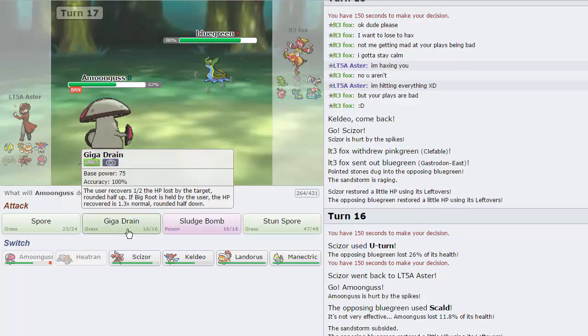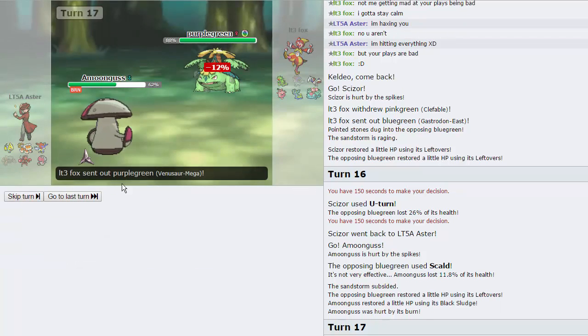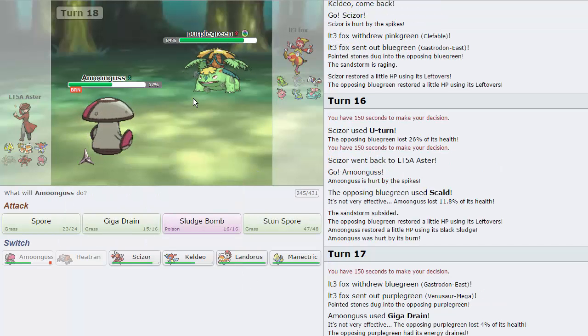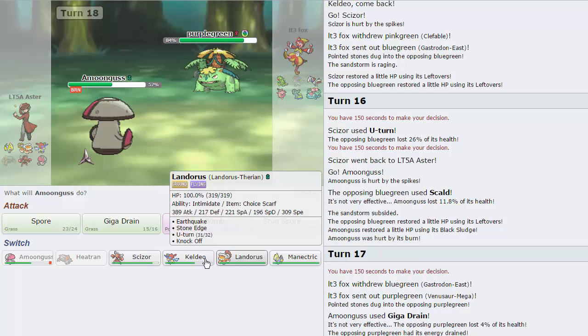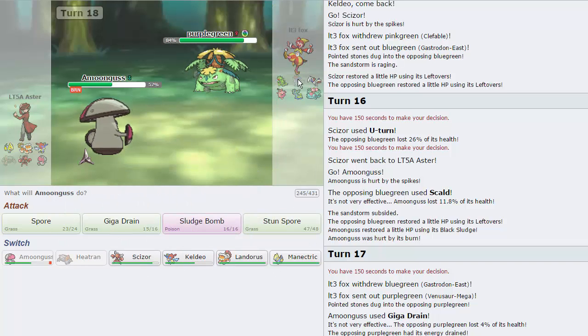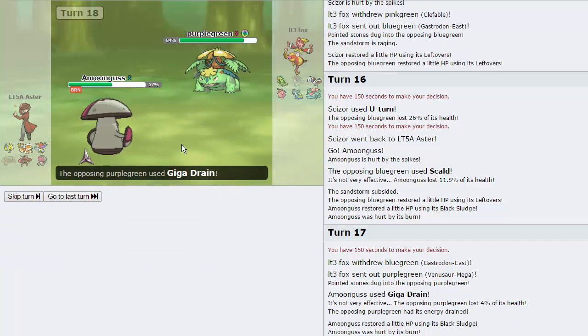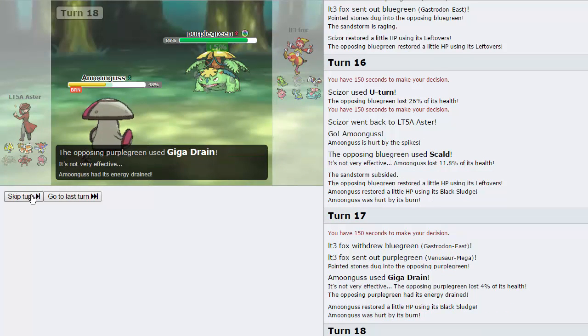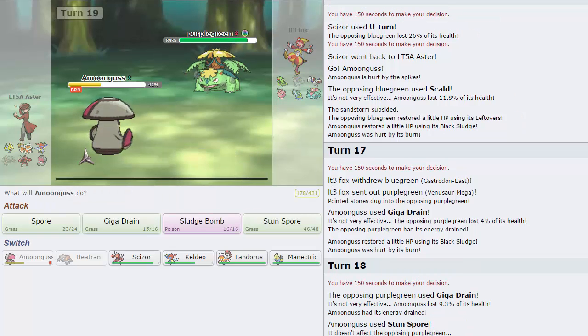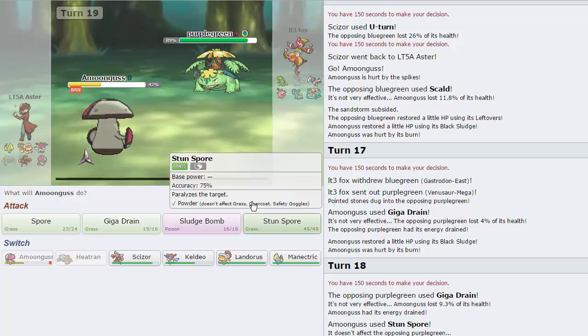He's going to go for a Scald right here — that's absolutely fine. I need this thing weakened so I don't mind if he goes into Skarmory necessarily. I will just go for a Giga Drain here. As he does go into Venusaur — that is his best play. Don't want to go Scizor, don't want to go Lando, don't want to go anything. Heatran was my prime wall to this — maybe I shouldn't have let it go down to Keldeo. I did have an answer in Amoongus. I'm just going to go for Stun Spore here honestly as he does stay in. I'm going to try to paralyze this thing — oh wait, no, that doesn't work on it. Whoops — didn't know that didn't work. That's a lesson learned right there.